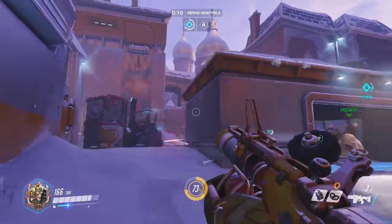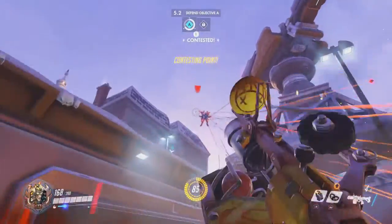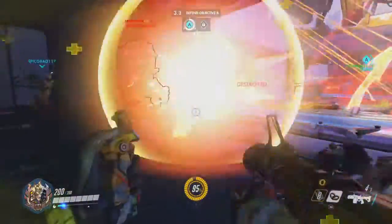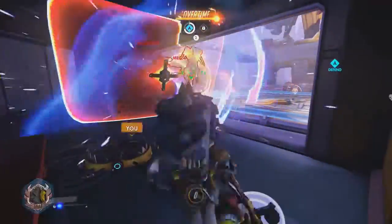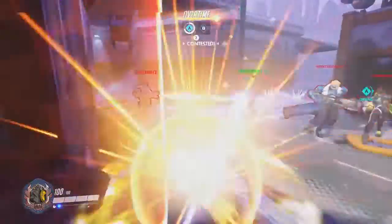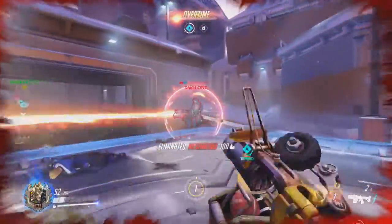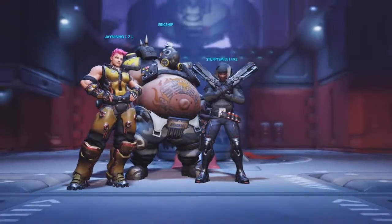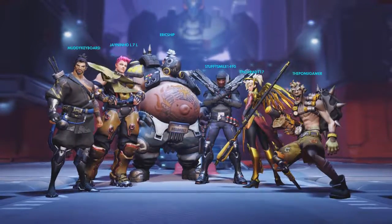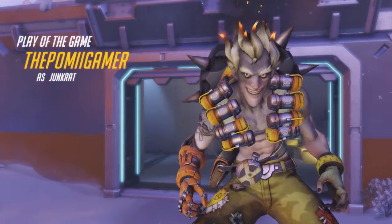I'd only use Junkrat on objective game modes, because you can spam the area with grenades making it really hard for the enemy team to capture the objective. Honestly though, I don't really like Junkrat — he's annoying to play against because he just spams grenades and two hits will kill most players. I don't think he's that skillful; anyone can use him because you're just spamming grenades and if any hit, the enemy dies.